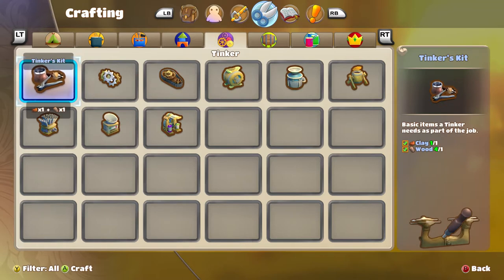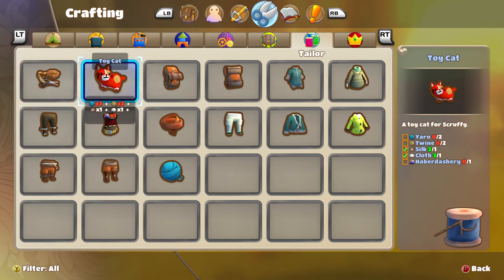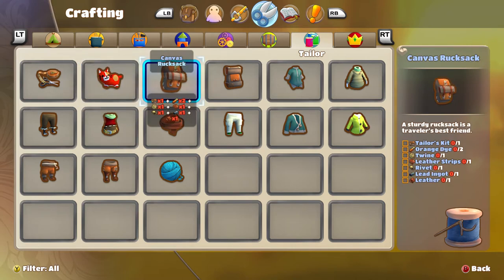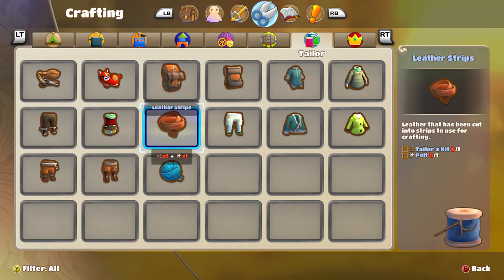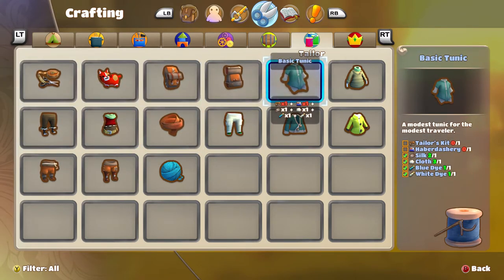I need to make a thousand worth of tailoring items. For the toy cat I need two yarn balls, two twine, and I have all the rest of the stuff except haberdashery. Can I make haberdashery? I think I have to buy it.